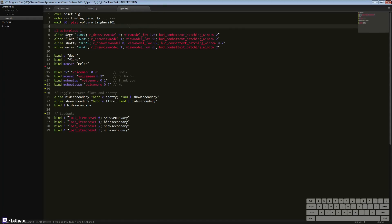Looking at the pyro config — first things first, you can see I execute my reset config to get back to that base state. And then down here you can see I'm setting up a bunch of aliases, an alias for each one of my weapons. What an alias does is it defines a single variable, and when you execute it, it will execute all of these commands. So I have my degreaser, flare, shoddy, and melee. For my degreaser it will switch to slot one, which is the primary. I'm setting my draw view model to zero, so not shown. I'm setting my view model FOV to 120, which makes the flames a little bit further out. And then I'm setting up my HUD combat text batching window to be 2 seconds.